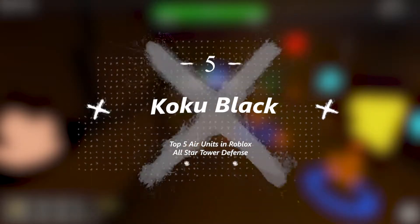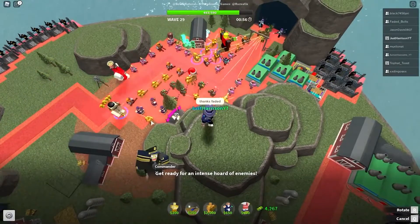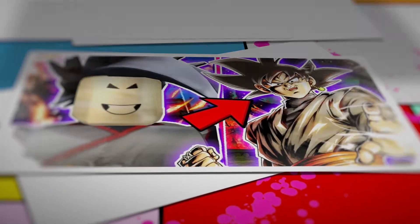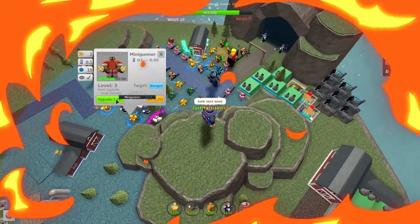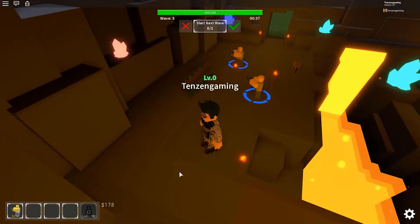Number 5: Goku Black. The first unit we're going to talk about is Goku Black. Goku Black is a 4-star unit based on Zamasu, or Goku Black, from Dragon Ball Super. He's only obtainable via the Hero Summit and Beginner Daily Rewards. There's also a unit in the game called Goku Drip, which is a reskin of Goku Black based on the famous Drip Goku meme.